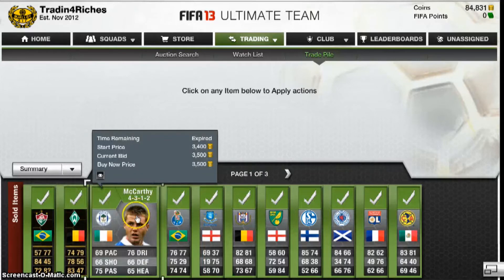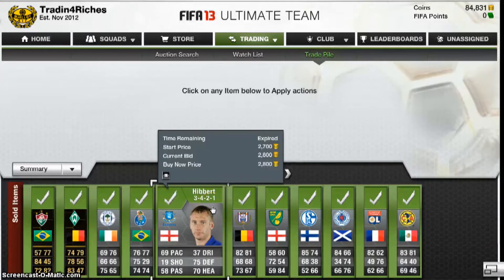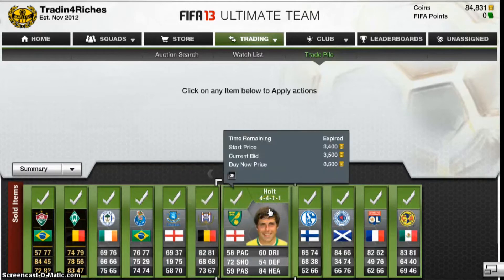35k for McAfee, bought for 1k — 2,100 for Fabiano, bought for 1k — 2k. Hibberts, 2,800, bought for 1k — 6k. 4,900 for Poroto, 3,500. Sell for Holt, finally.